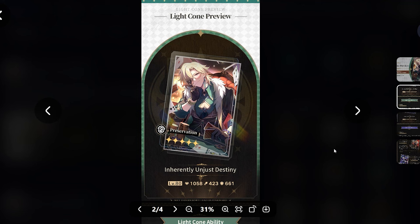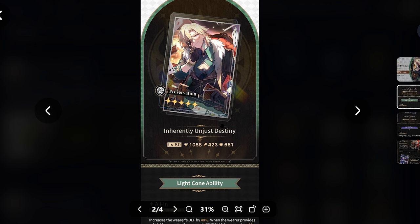Hey guys, it's me, EoD Gimmick here and we're back with another Light Cone video. We're going to be talking about Aventurine's signature Light Cone - how good is it for him, do you really need it on your account, is it like a must-pull, and how versatile it is. If one day you have a better Light Cone to give Aventurine, can this be used for anyone else?